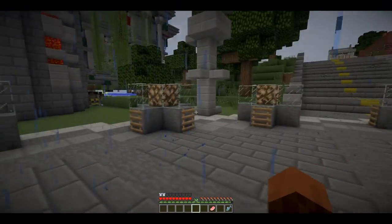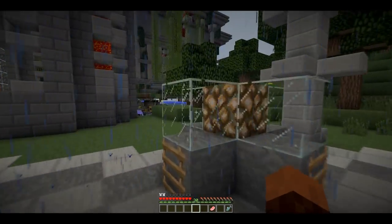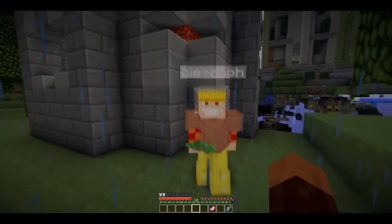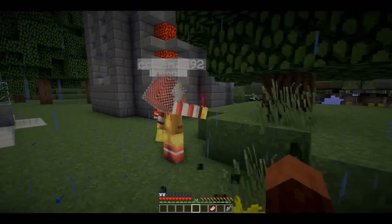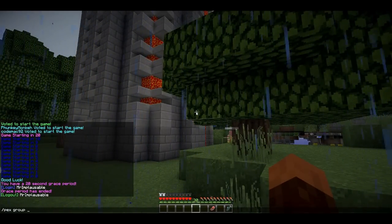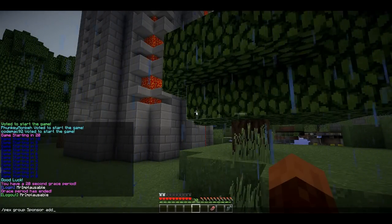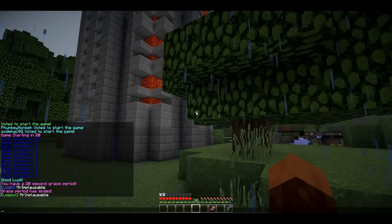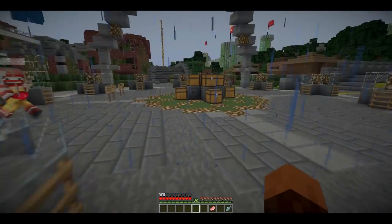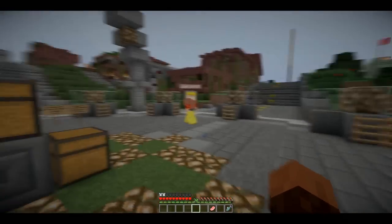In this particular arena you cannot break any blocks, and this goes for everybody, with the exception of leaves — you can break leaf blocks. Though right now it's not letting us break leaves either; that's my fault from testing it earlier. It's supposed to work, so I'll fix that a bit later. You can't place or break anything, with the exception of leaves once that's fixed.